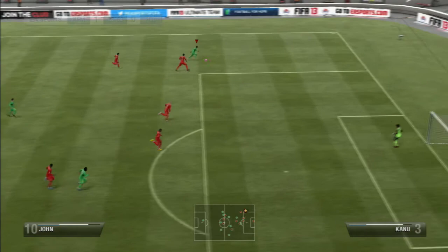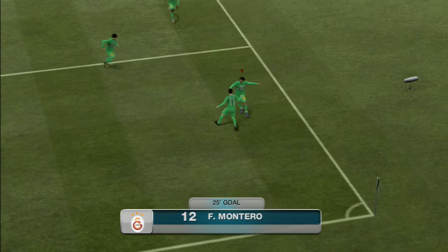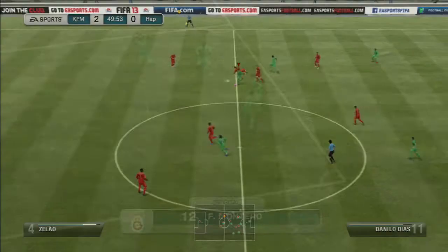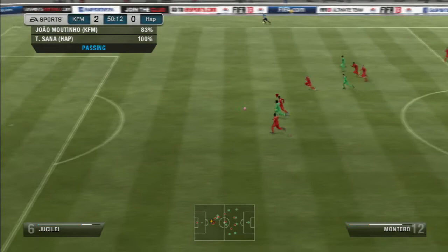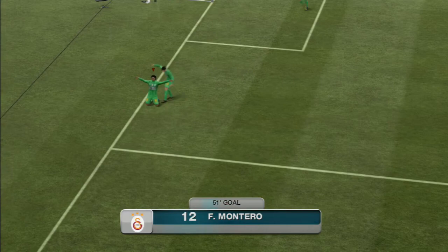He actually won me a few headers — this was one of the only ones he scored — but for a guy at 5'9 he wins a decent amount of headers and was pretty decent in the air. I really wouldn't use him as a target man though. Here it shows off his pace as he gets past Kanu, the 80-pace center back, and finishes it near post with his great finishing.